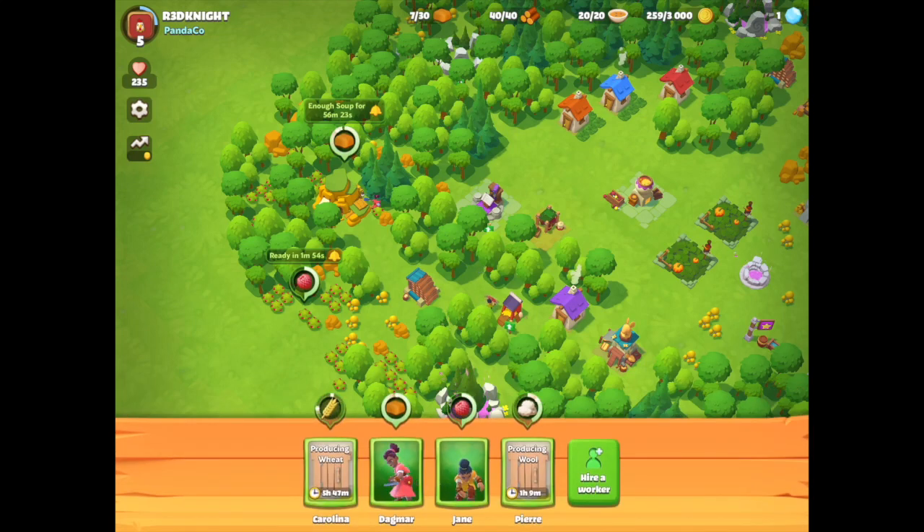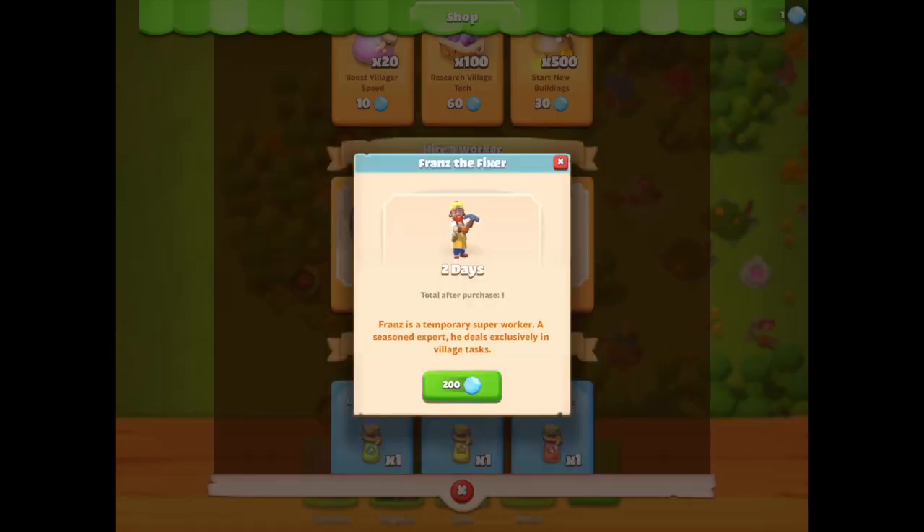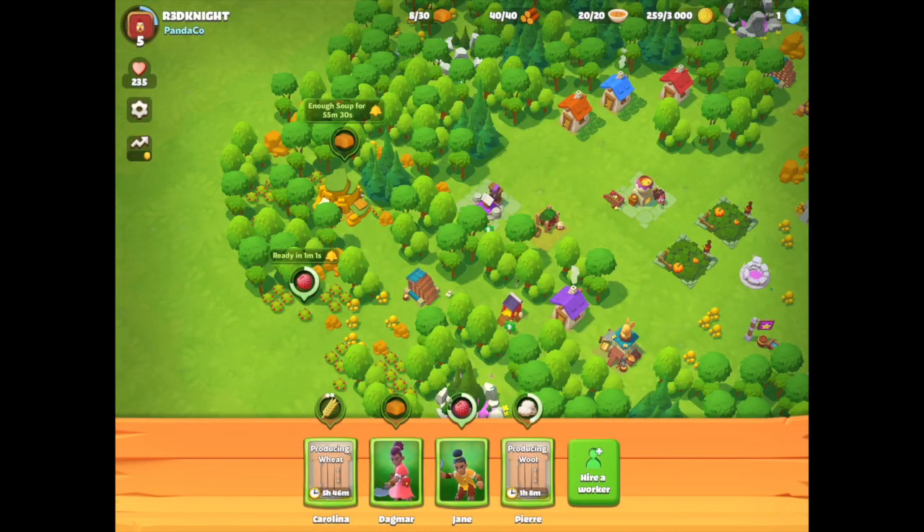There's also another option relating to townies — the ability to hire a worker from the shop. You can hire another individual who has all skills at 50 percent, and he can do literally any task, but it costs 200 diamonds — very similar to Hay Day where you could hire staff members. If I click on the icon I can have him for two days. He's a temporary super worker, a seasoned expert who deals exclusively in village tasks, but only stays for a certain time.